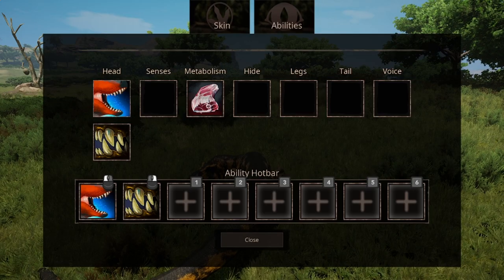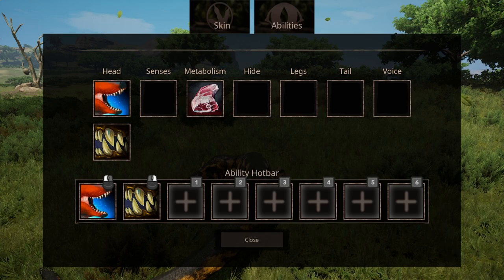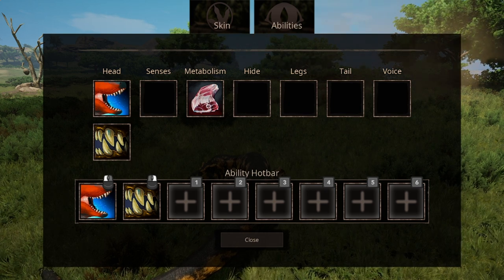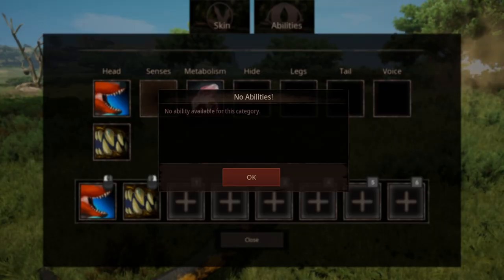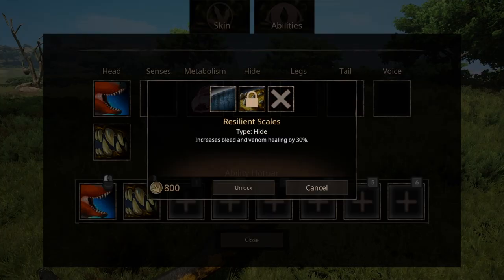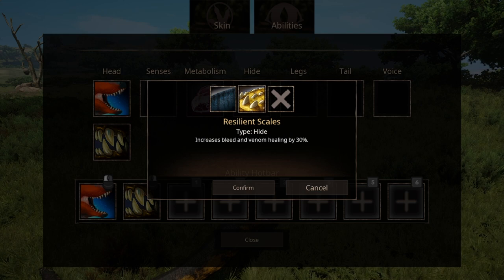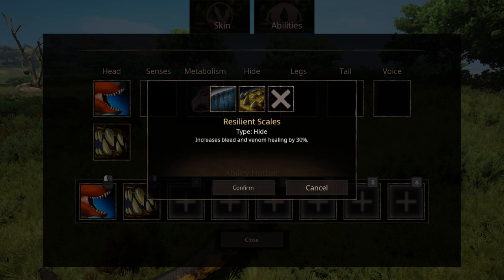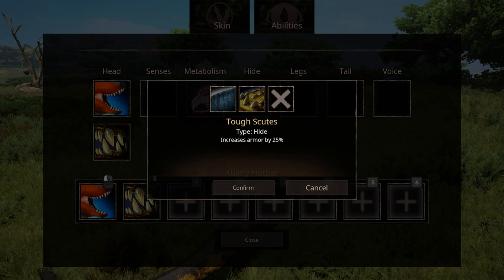You can equip two bite abilities at the same time; which ones you should go for, I'll discuss in a minute. For now let's cover the rest of the arsenal. Senses doesn't have an ability yet, we'll get that in the future. We have two options: the resilience scale that can increase bleed and venom healing by 30%, and tough scouts that increases armor by 20%. Personally, I find both workable, so I'll leave the final decision to you.